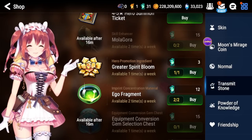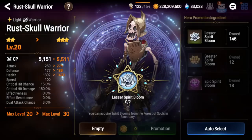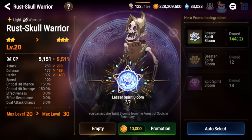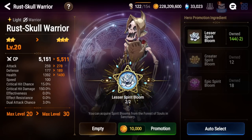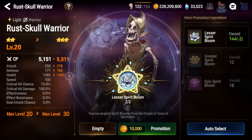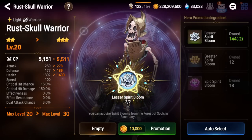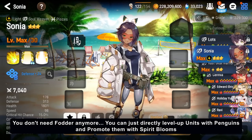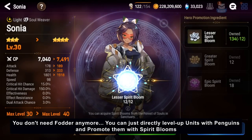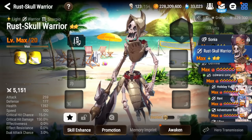The promotion process works pretty much the same — you click promote and it costs you currency. For example, leveling up a fodder unit costs two lesser spirit blooms. You can also summon lesser spirit blooms in the Forest of Souls, similar to how mega phantasma were summoned for stigma. You don't really need two-star fodder pieces anymore because you can directly level up three-star units with penguins and promote them without any fodder.